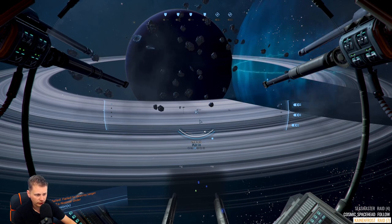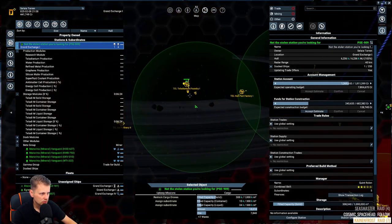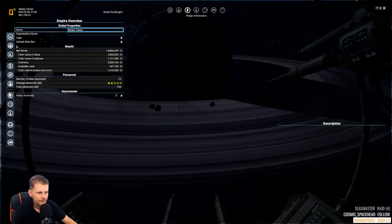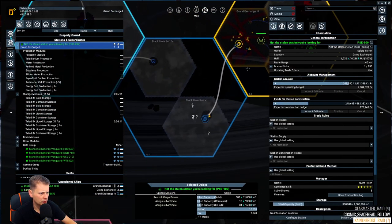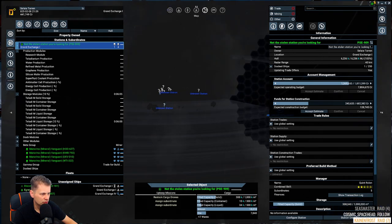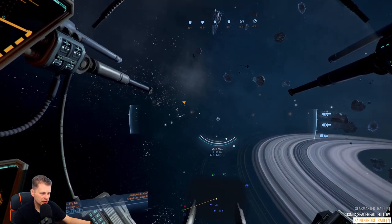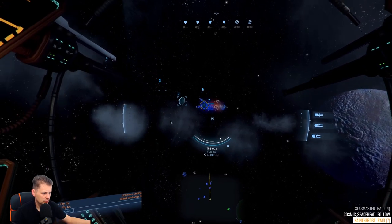Mission failed — failed to destroy target! We didn't even reach it. At least we don't get negatives from it — that would absolutely suck. We'll set guidance to the most distant station and fly ourselves. It's probably because the AI is a goof, but it's fine.